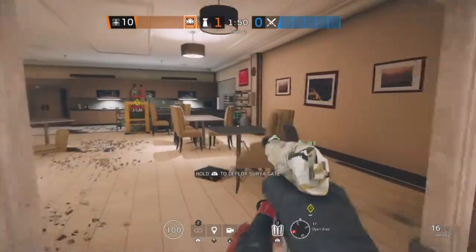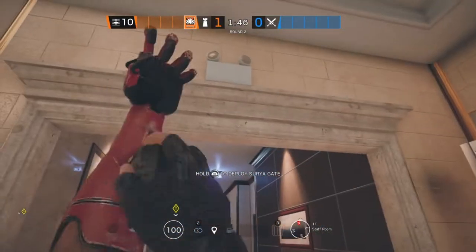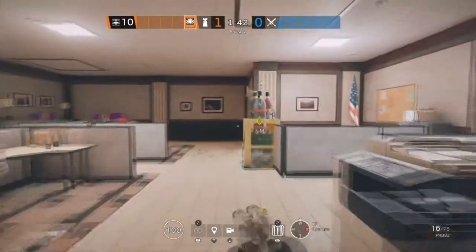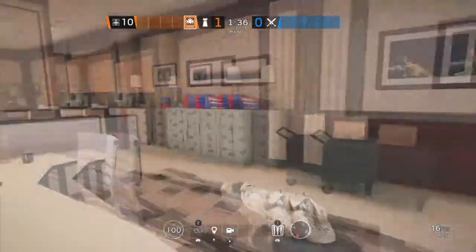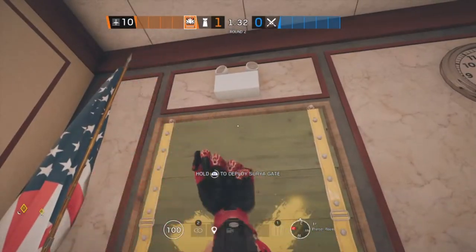The next site for Bank is Open Area and Staff Room. Starting off in Staff Room, we're going to be putting one on this double doorway. The second one is going to be in Open Area on this double doorway. And the last one is also going to be in Open Area in Printer Room on this window.